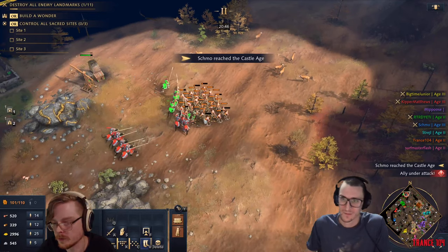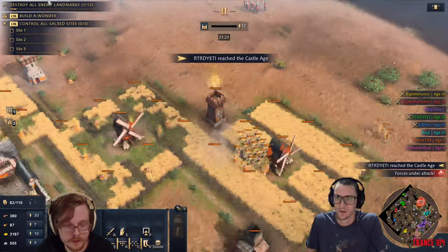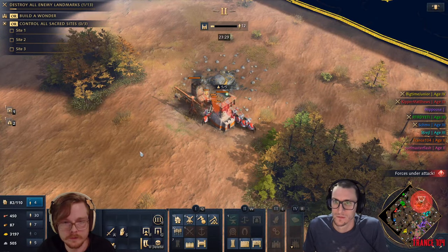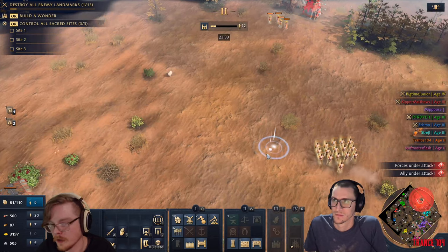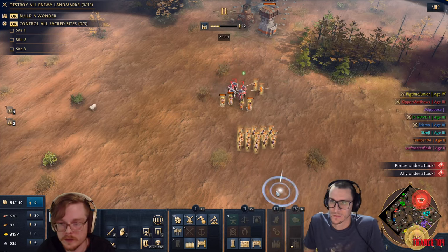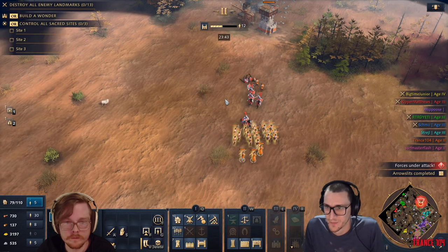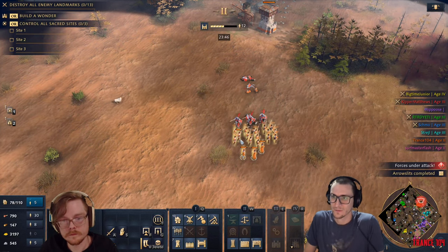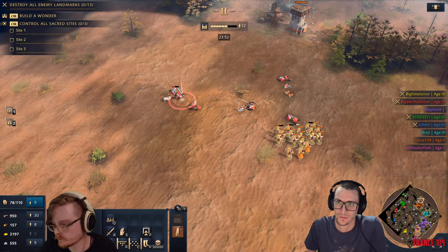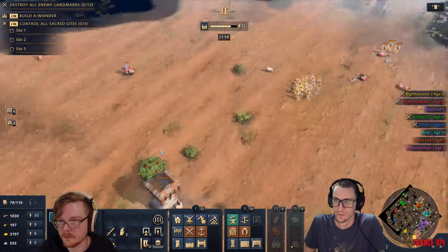Tell these villagers to move, to gather this way. Research all the attack and defense upgrades in your blacksmith. We're building up a fence here. Research all the attack and defense in your blacksmith. Turn around, attack villagers, kill them. Tell these guys to gather gold over here, Josh. You need to find a source of food probably - build a gurr next to these deer. Make sure you're building villagers.